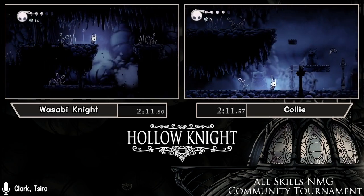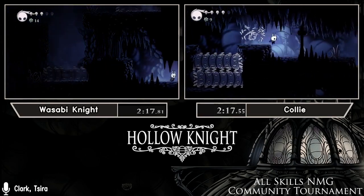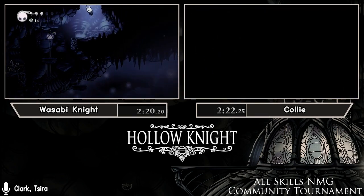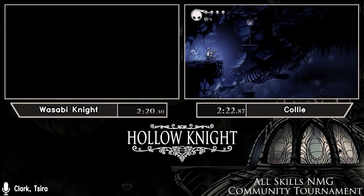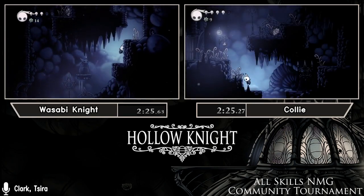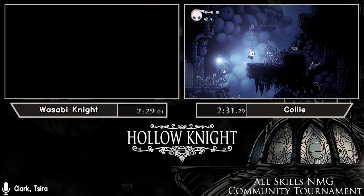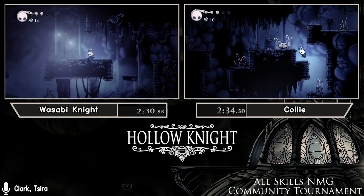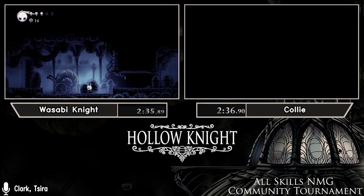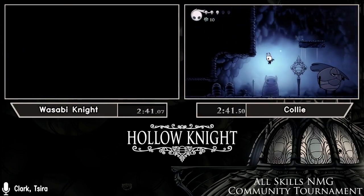They should be only a couple seconds off from each other, and this early in the race it can still go either way. Both runners have fairly clean Gom rooms. Sobby gets hit by a vengefly while Collie gets through unharmed. Coming up to False Knight — we don't actually fight it, though it's technically the first boss. We use a dev-intended skip to completely bypass the second and third phases. It does drop an item normally needed for a later area, but we sequence break to avoid needing that. Collie has a bit of trouble in the statue pogo room, putting Sobby ahead again.